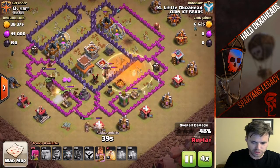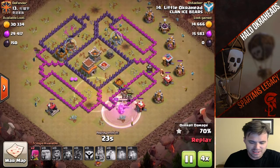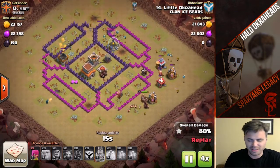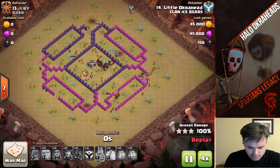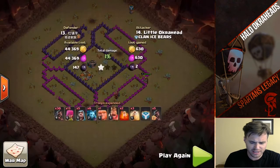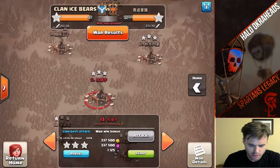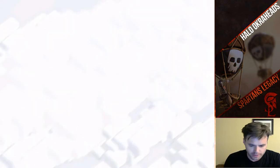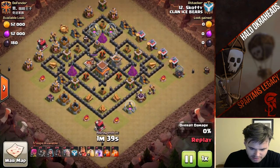Now I know this is not maxed out — everyone's going to be commenting. But you face these bases, guys. These aren't the best base designs, I already know that. But Town Hall 8s will be taken down no matter what, right? I know you face these kind of internet bases — I'm just giving you some strategies to maybe go out there and give it a go.